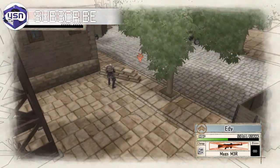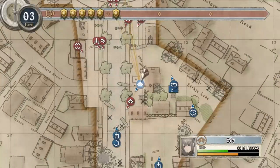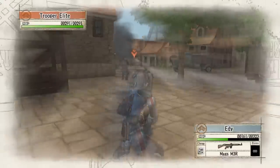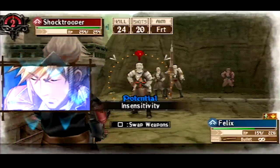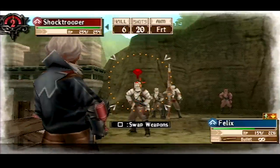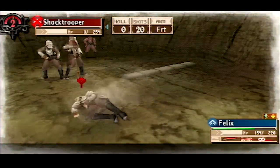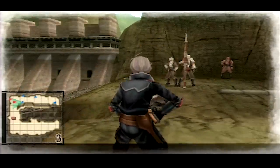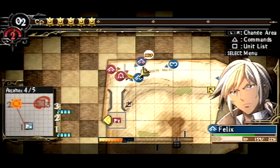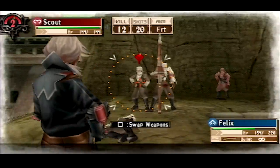Valkyria Chronicles is a turn-based strategy RPG with real-time elements. You select units from a map, then the view switches to third-person mode where things happen in real time. There's intercepting fire from enemy units, but none of them move when it's your turn. The game setting appears to be the Second World War, but it's actually an alternate universe where countries, landmass layouts, and technology are different.